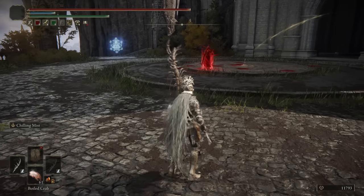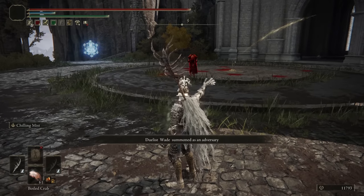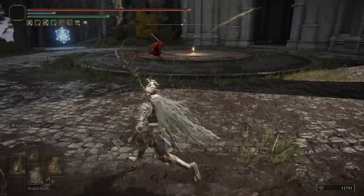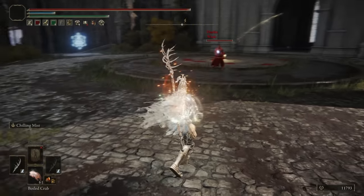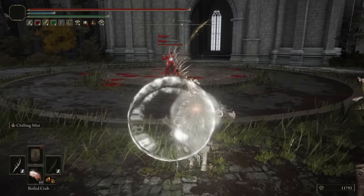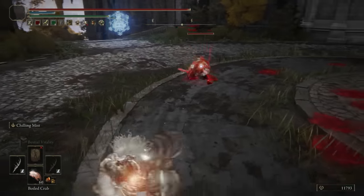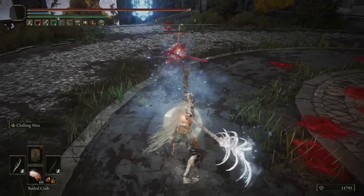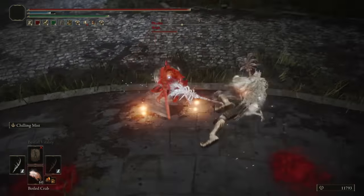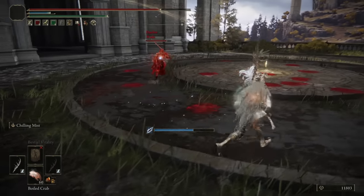Jumping into our final duel, we have Wade, dual wielding what look like great swords — Banished Knight great swords, indeed. Trying to get the Chilling Mist going for Frostbite buildup. I wonder how good the Frostbite buildup is not dual-wielding, but using that attack. His might honestly be a little bit better — it's hard to say. Looks like three hits for us before a Frostbite proc.